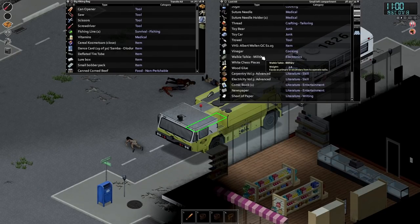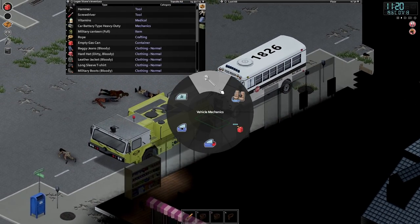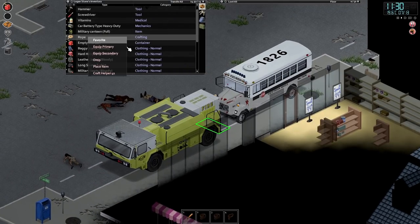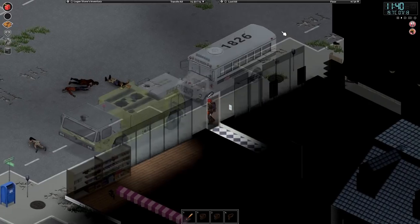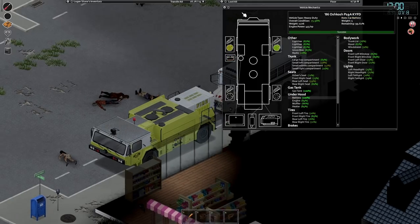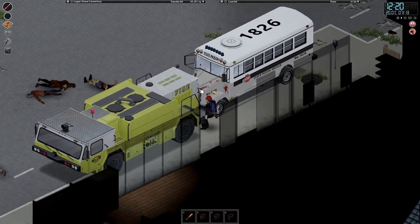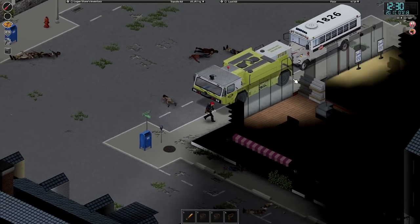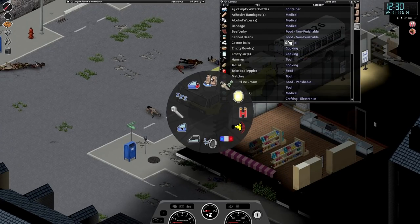We can start work on a little dock. Let's siphon the gas off of this one. We have the rope on us, yeah. Why can't we attach? They're not close enough? Let's get the books out of here first. I'm hoping a normal heavy duty battery works on the APC - I'm presuming it does. Install - 100% one, there we go. Can we just hook this up? Can we not hook them up? Oh I thought we'd be able to. Is it just not able to do that? Maybe the bus can't be towed.